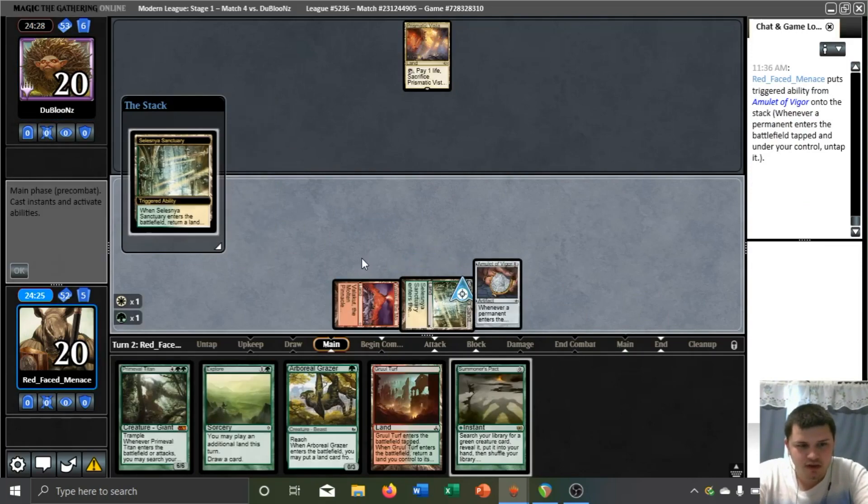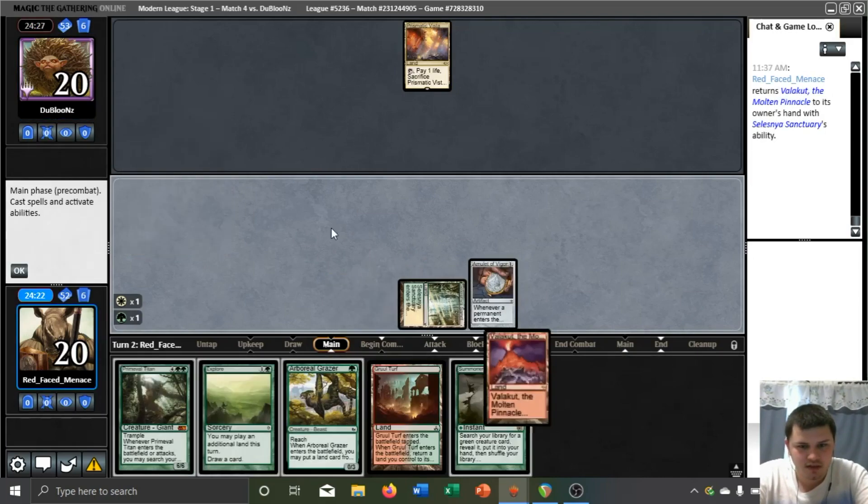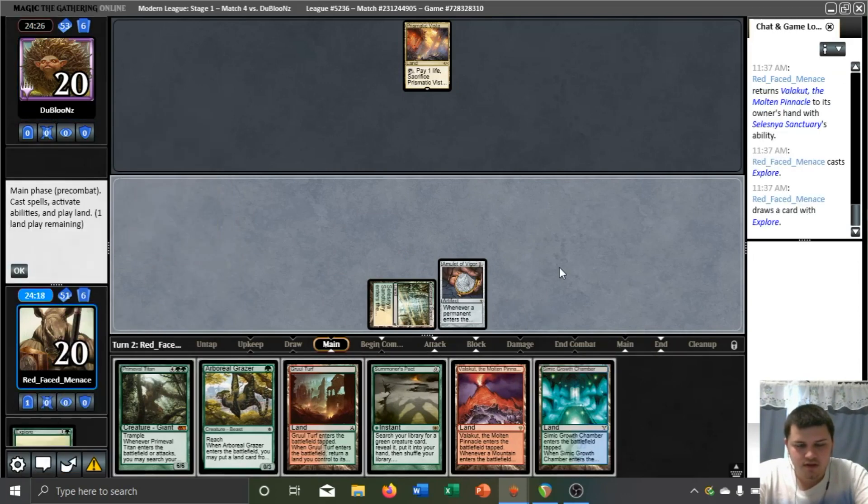Because we have our redundant Bounce Land here, we're going to go ahead and pick up the Valakut. Another Bounce Land is interesting. We could Growth Chamber, flow to blue, play Grazer, and Growth Chamber again, and fetch for Azusa and play it. And then get two additional land drops.